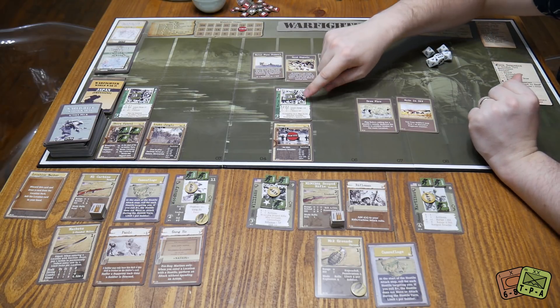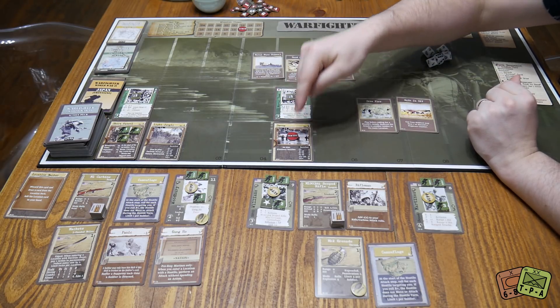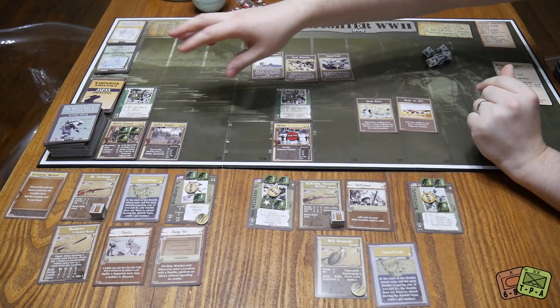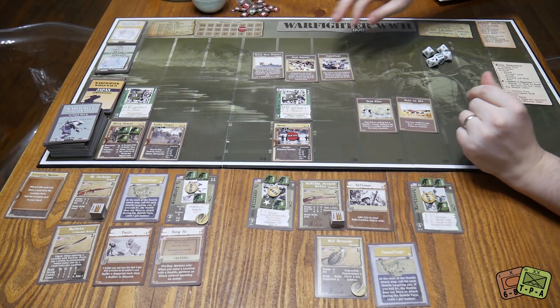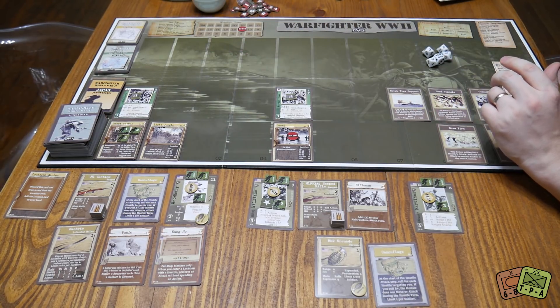Looking at his attack range — range one, two, or three — range zero means he can't attack anyone in this card. We're in the short patrol, too far away for him to attack us at the moment, but the attacks will come later. So at the moment we're in a bit of a tight spot.